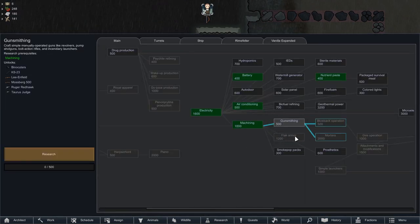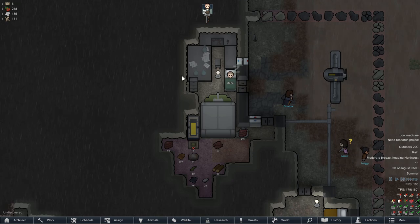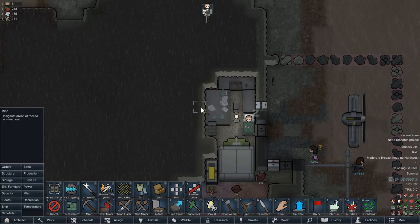Otherwise, since we don't have any big threat coming up, and I don't know if the extra refugee will count, I will research the Lee Enfield, get one of those rifles going, and have it as a backup — so just in case the raids start going and we're in a bad spot.